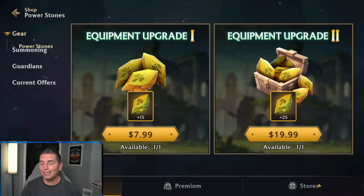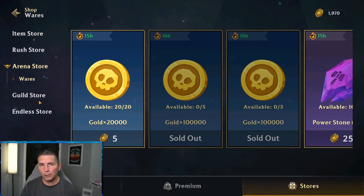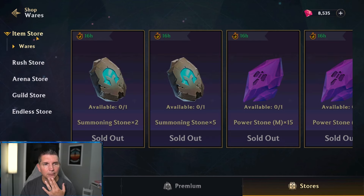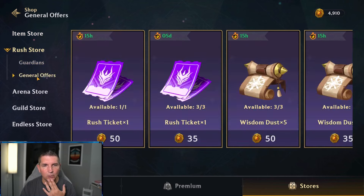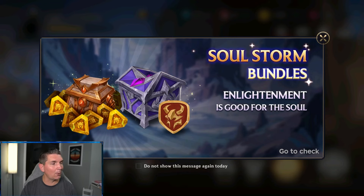I want to make sure you guys know where the currency comes from. Going into our store over here — looking at the arena store, guild store — it is actually the Rush Store. They are right here; as you can see we bought these out two days ago. You get five packages of 200 each, so you do get your 1,000. This is the only place you can buy souls right now, but they are going to give us some free souls.